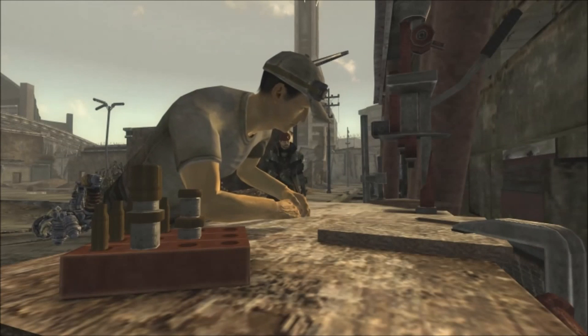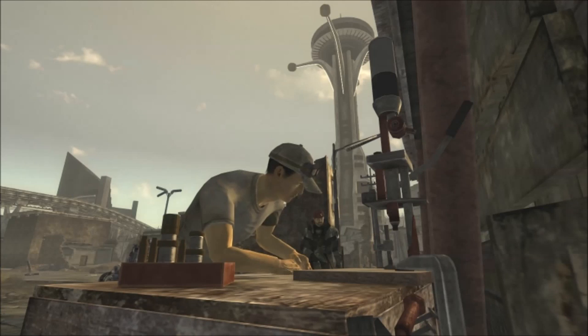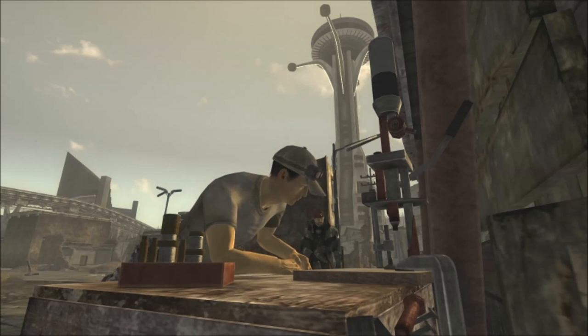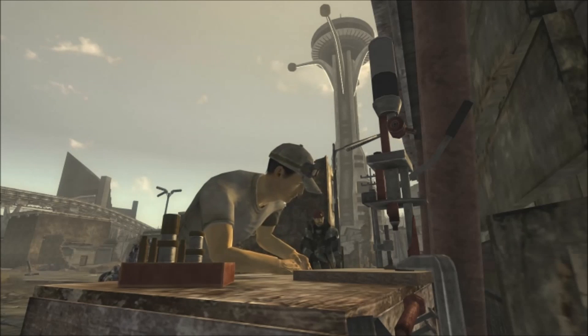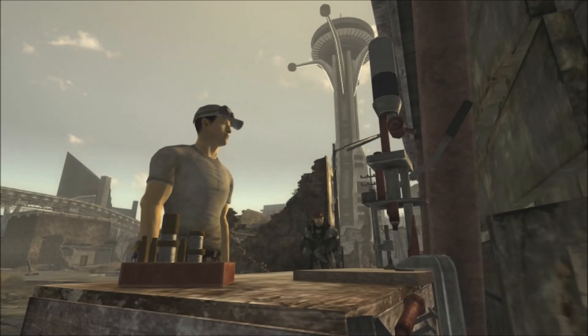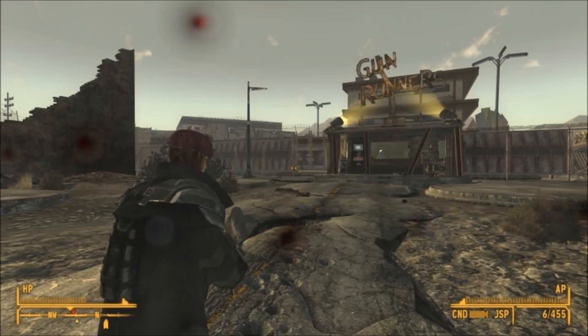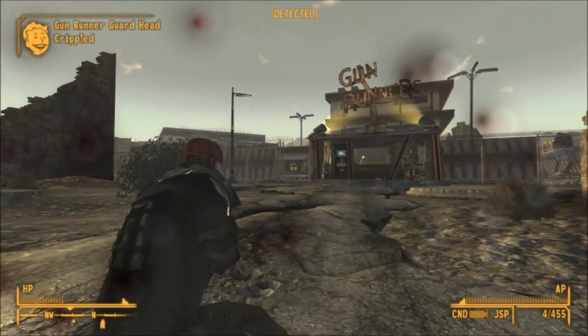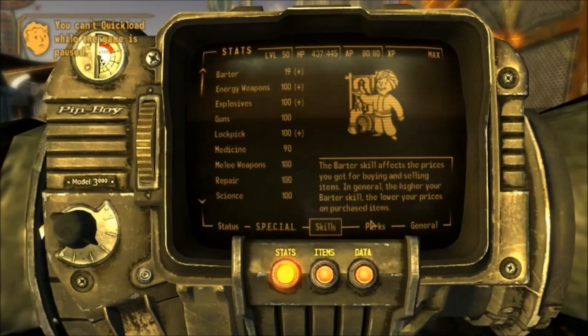Now let's talk about ammo. The Gobi can use basic .308 ammo. However, with the Hand Loader perk you can craft .308 JSP hand loader ammo which adds 50% more damage on top of the regular ammo with no drawbacks. This should be your standard ammo, as it enables .308 weapons to become some of the best in the game. Just break down all your .308 rounds and convert them into .308 JSP hand loader ammo.